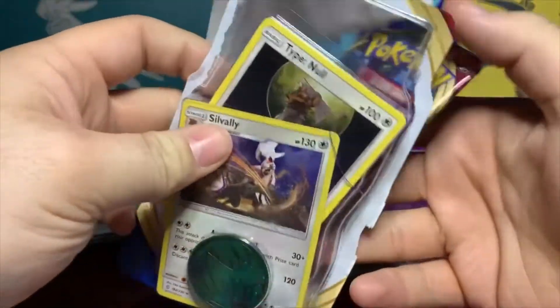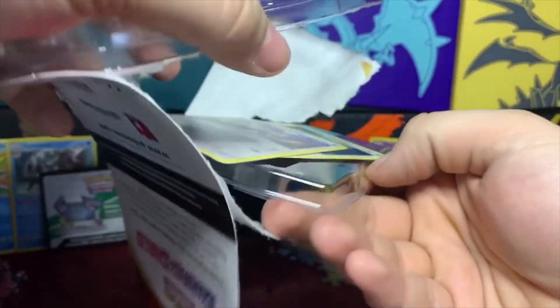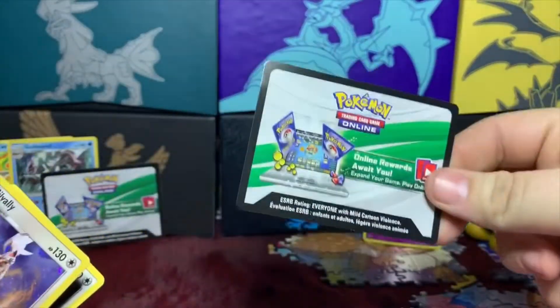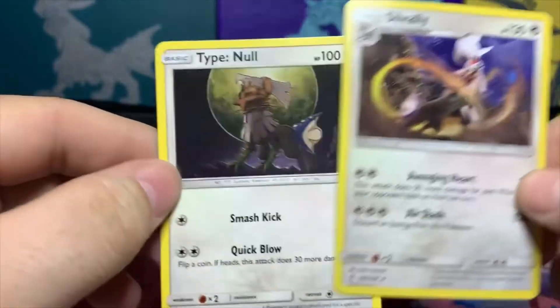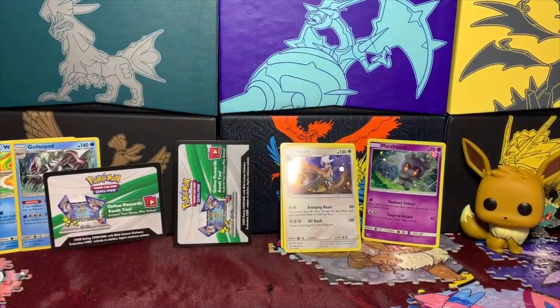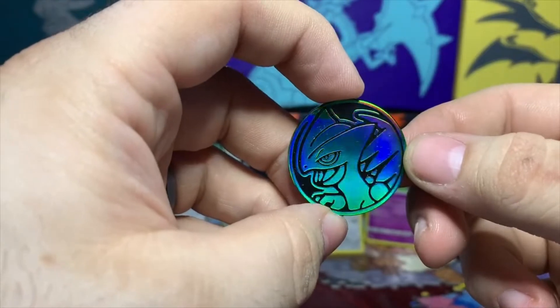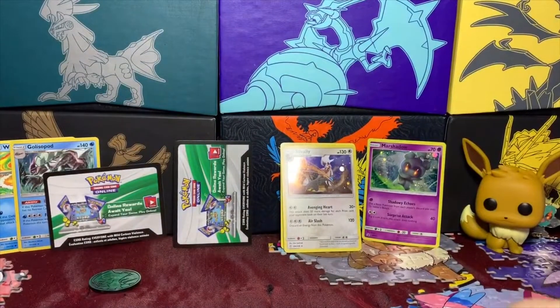We got our one Sword and Shield pack — popping off the protector to get our cards. Stick around to the end for that code card. We got the Snorlax and Type: Null, which look like they're from the same set as the Golisopod one. And both of these blisters have the same coin, so I'll just show you one — got this Sceptile shiny coin, which is pretty nice.